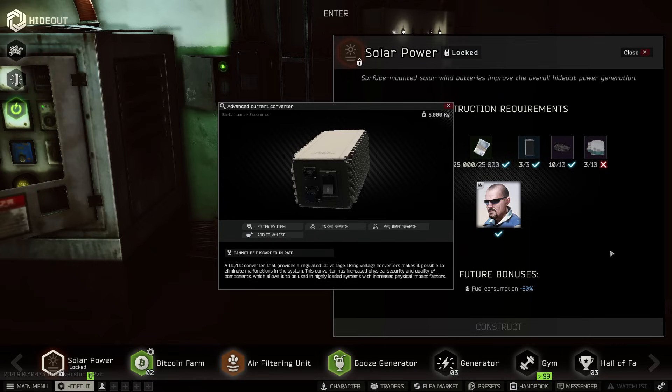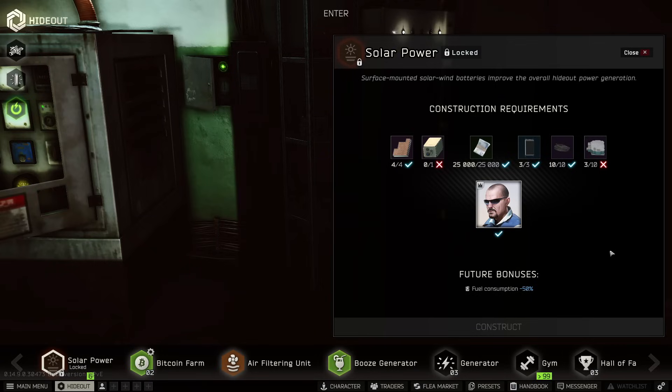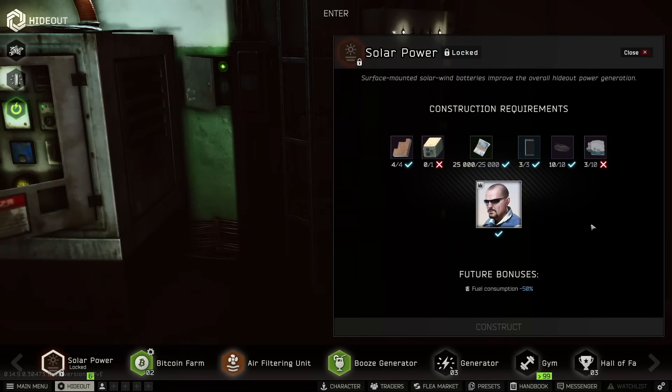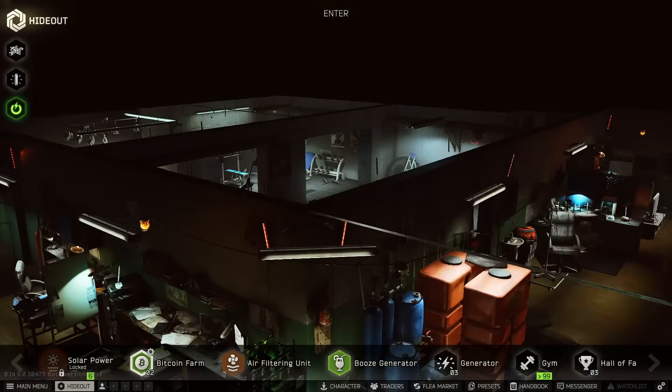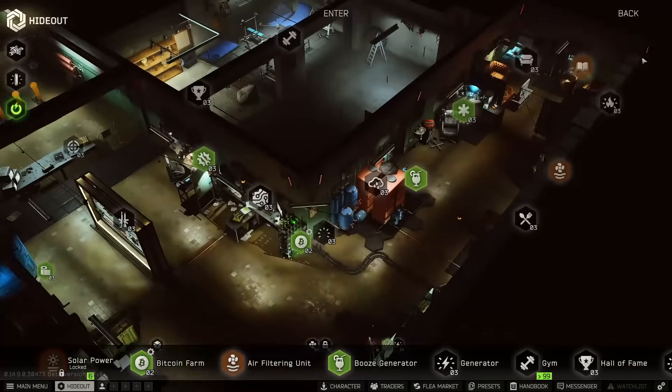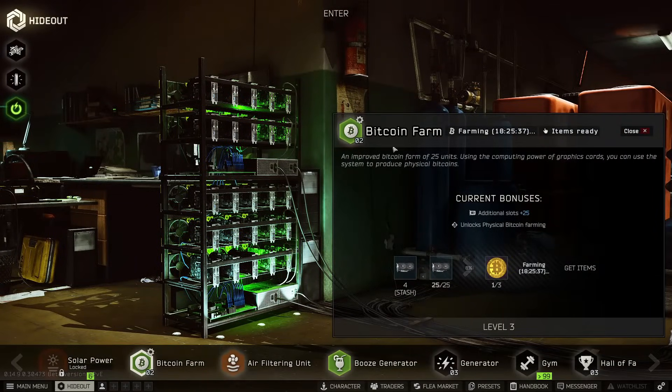The current converter has just been hard to find, and even assuming you have it, the buy-in for solar power is steep. Military filters are sitting at five million a piece right now, which is insane. Even with the converter, you're looking at over 50 million just for solar power — and that's not counting the additional items for Level 3 and the extra 25 graphics cards. So for Level 2 bitcoin farm with all 25 cards, you get a bitcoin about every 20 hours.